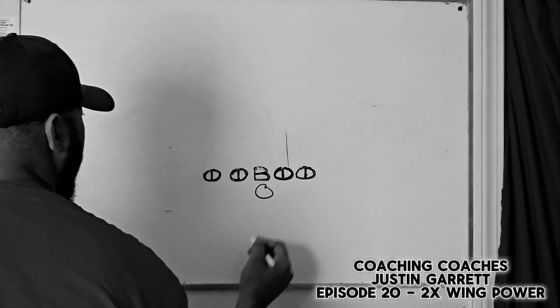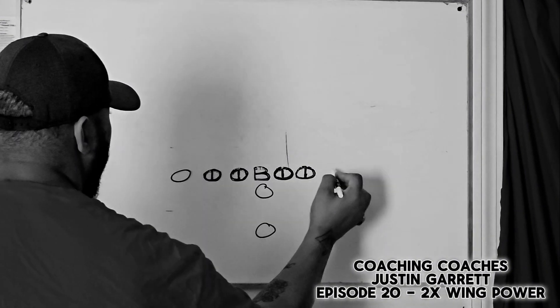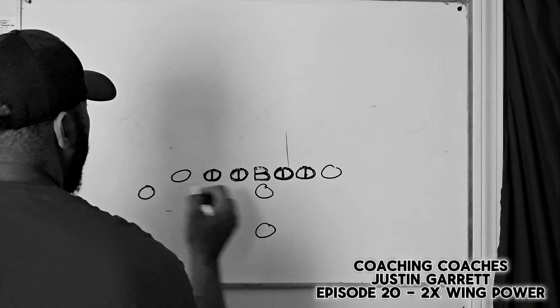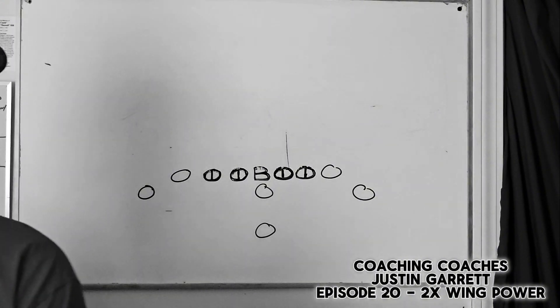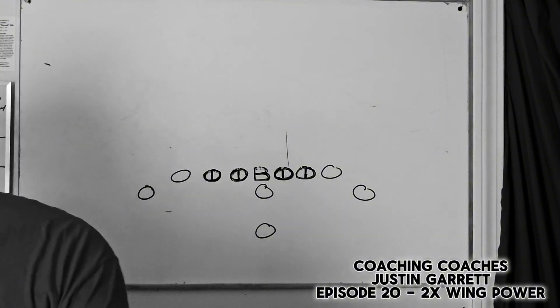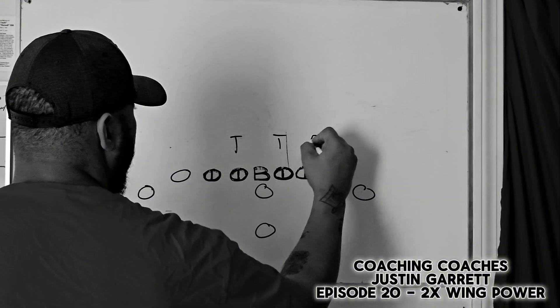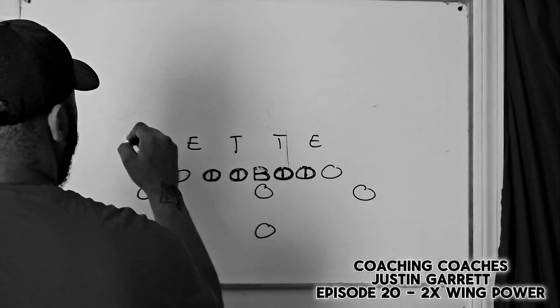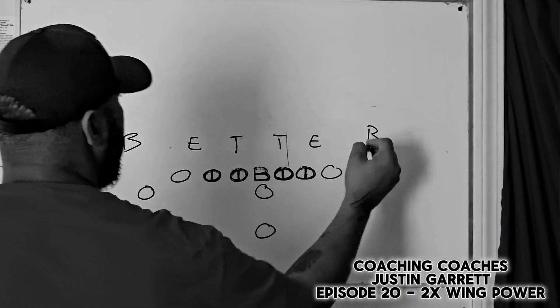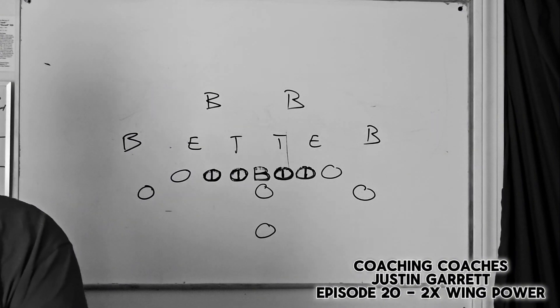You've got your quarterback here behind center, fullback about two to three yards behind the quarterback, double tight end, double wing. Most of the time, what they're hoping for is that you have an even front. This makes it easier for them to get their gap scheme going, so let's put a typical 4-4 up in front of it so we can see what that looks like.